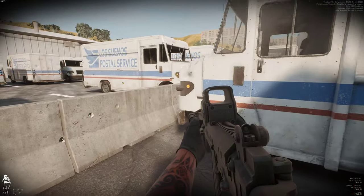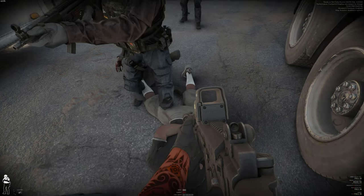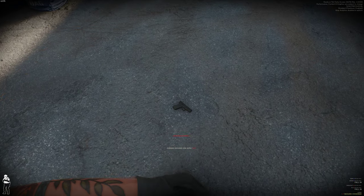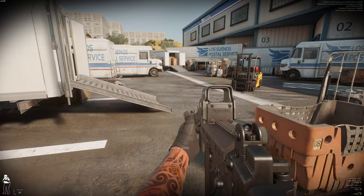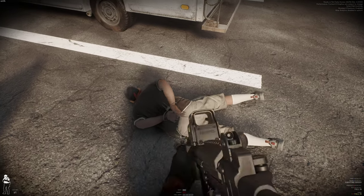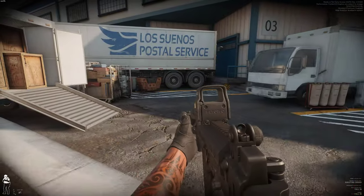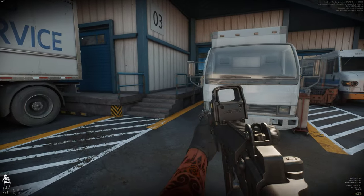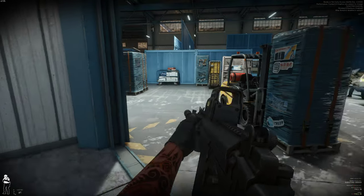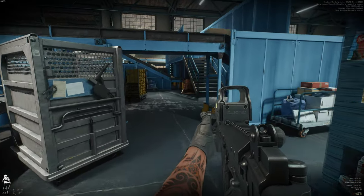Suspect is breathing but unconscious. Talk to entry team — copy, clean house and we'll take them out. Get down, come on, I want to see hands. Suspect is breathing but unconscious. Talk to high ground — medical assistance is standing by. Interesting. These boxes are throwing me off a little bit — the conveyor belt, sorry. Put your hands where I can see. Oh God — police, get down.